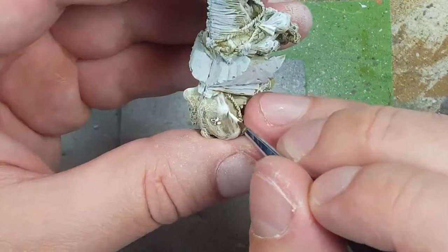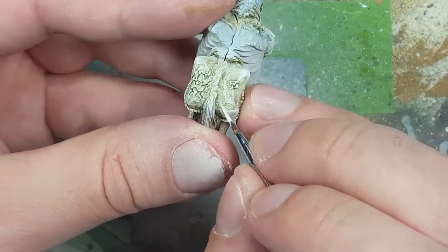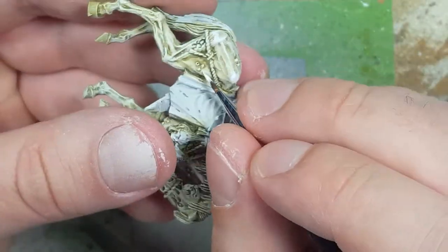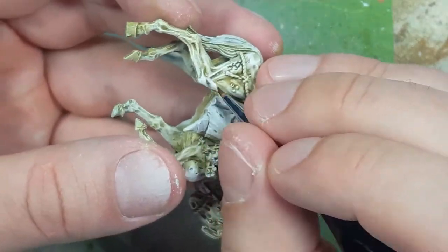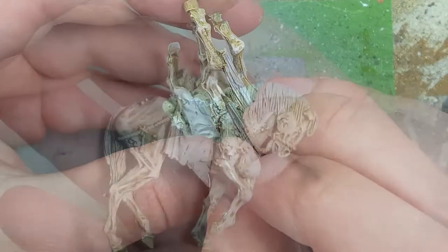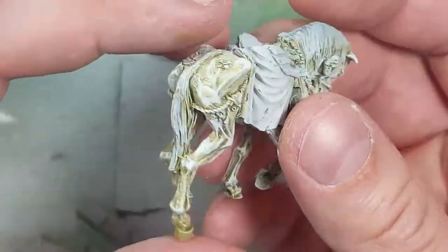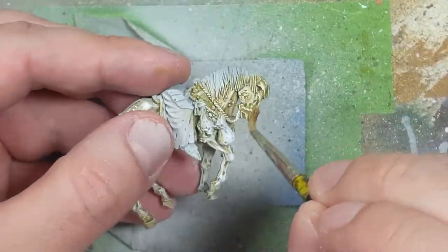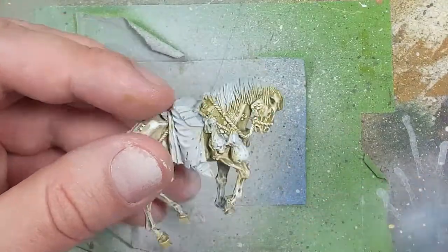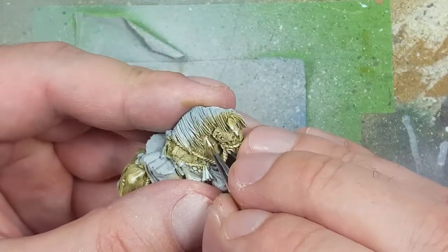The dry brush does leave a dusty appearance, and I don't want that. So we're going to go with White Scar White and draw straight lines on all the edges, the folds of the flesh, and the parts where bones are jutting out to make the paint look smooth and focused. Then we're going to apply another watered-down coat of Death World Forest with Lahmian Medium, and highlight the most raised areas and tips with White Scar White again.